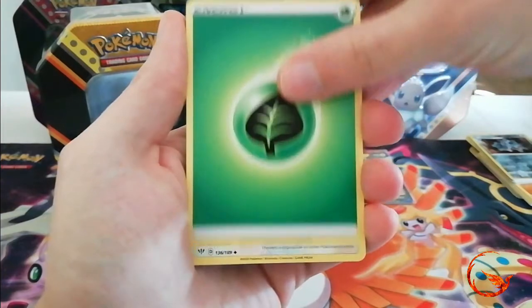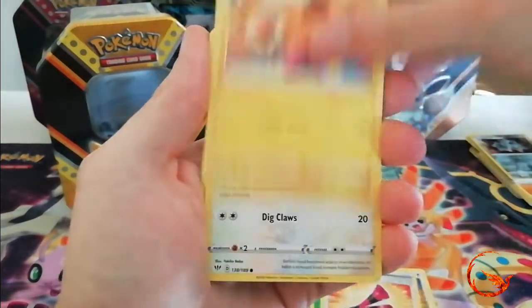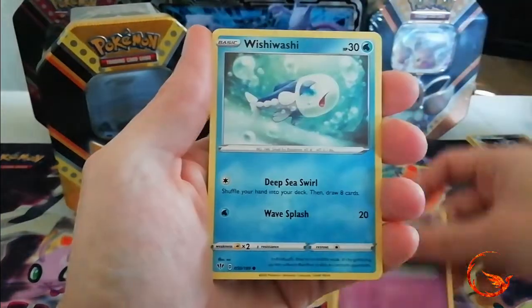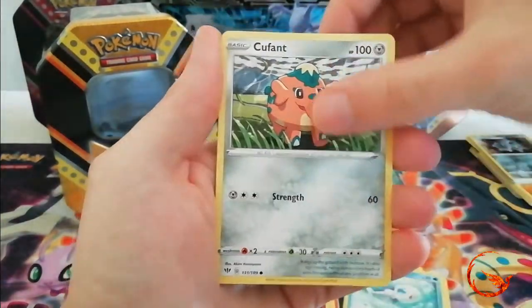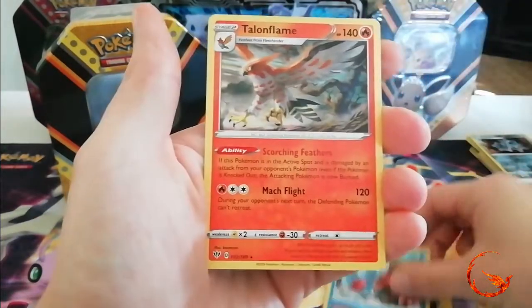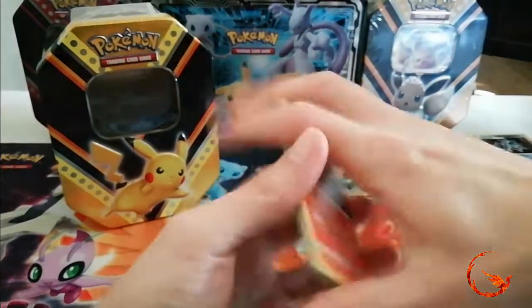On to our last Darkness Ablaze booster pack. From this one we have: Furret, Yellhorn, Fluffee, Teddiursa, Pancham, Morpeko, Wishiwashi, Copperajah, a reverse holo Dracovish which is a rare, and the other rare is a non-holo Talonflame. So that was our last pack — just a quick opening today to continue with the trio of tins.